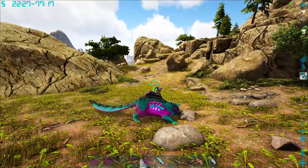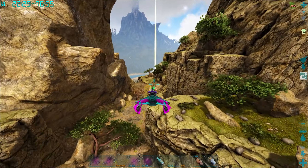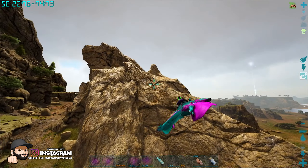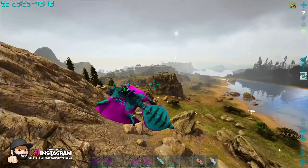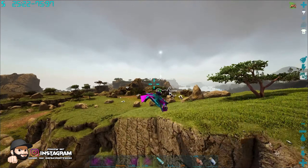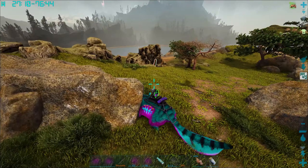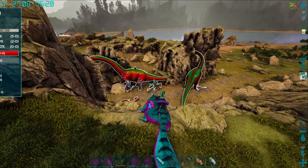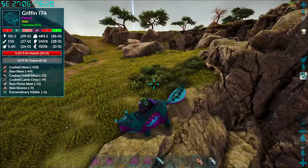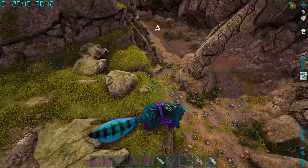Oh my god, rexes! I'm hazarding a guess that they spawn up and around over here maybe. That was pretty damn close to that rex. Let's have a look over here then — we've gotta find one. There's gotta be a griffin. I think I know of another spawn place but to be honest it's miles away across the map. I don't particularly want to go all the way over there so we'll chill around up here.